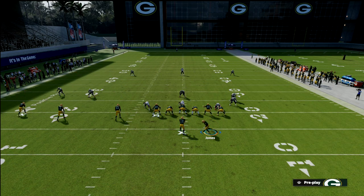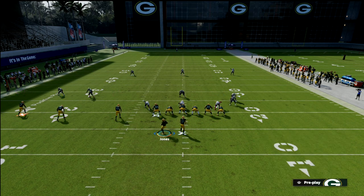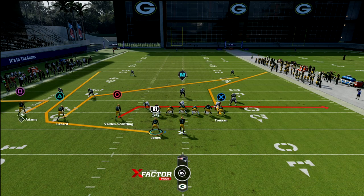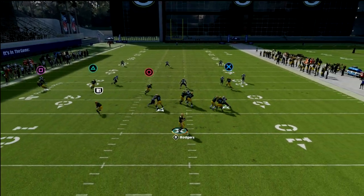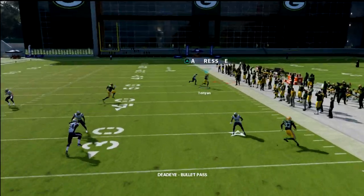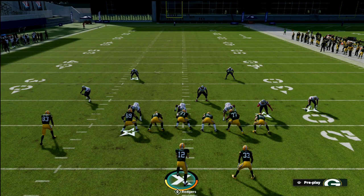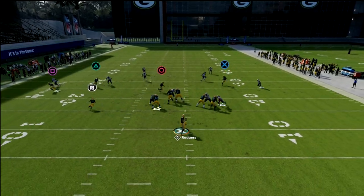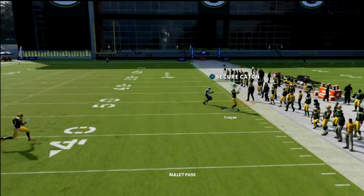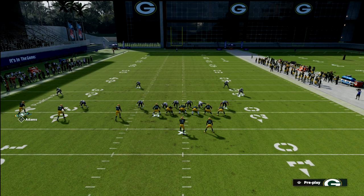Why would you want to leave the tight end on the corner route? You might want to leave him on the corner route for man coverage situations, or in a base scenario like this where you see how deep that corner runs — it still clears the outside third and opens up space. If you want to pull zones horizontally, consider leaving that tight end on the corner route. You'll see it pulls the cover two horizontally, and if they're not playing good balanced coverage you'll be able to hit that corner route on the sideline.